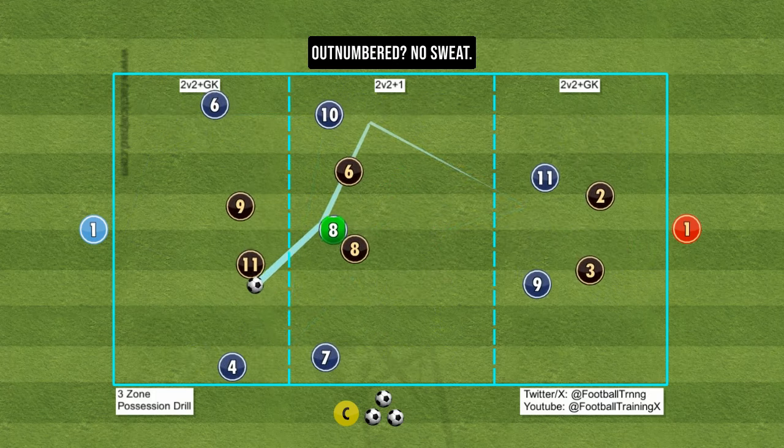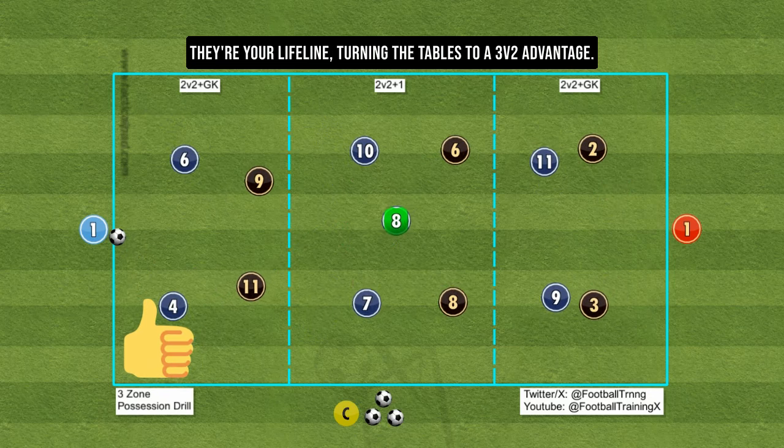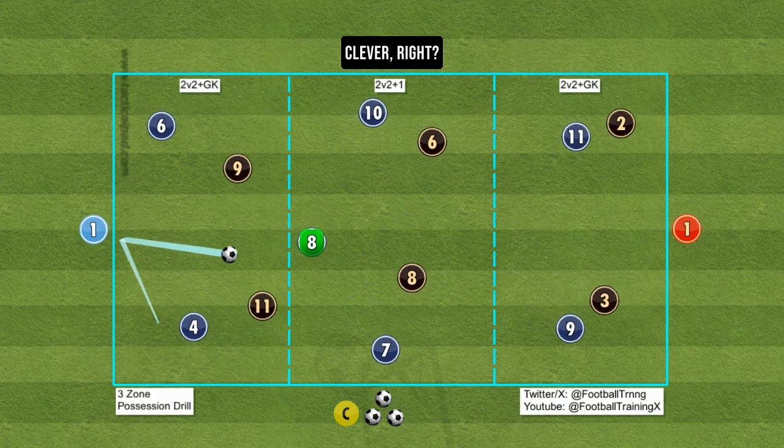Outnumbered? No sweat. Use the goalkeepers outside the right and left zones. They are your lifeline, turning the tables to a 3v2 advantage. Clever, right?